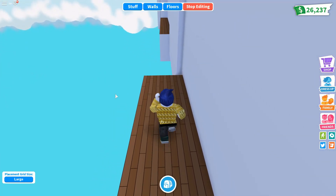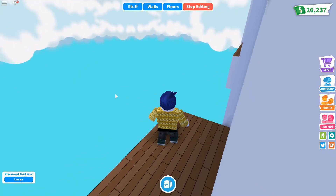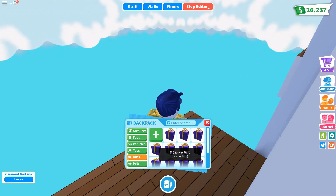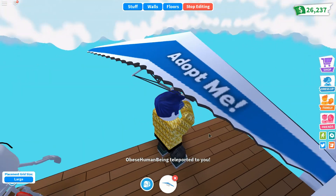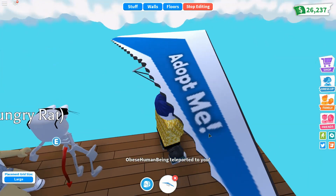That's pretty cool, and we can also jump up. I don't think we're going to jump across — what I'm going to do is get my glider out like this. The Hungry Rat has joined me — it's teleported to me as well.